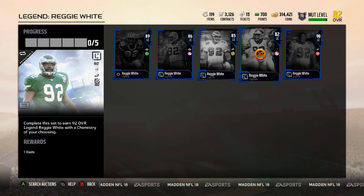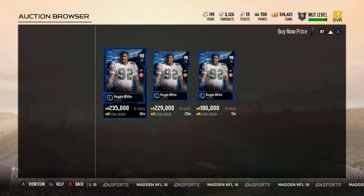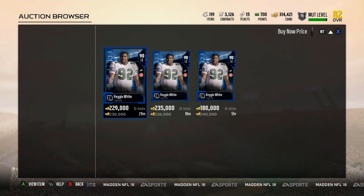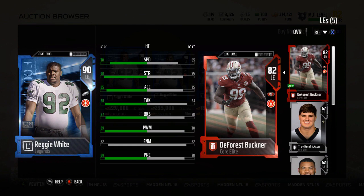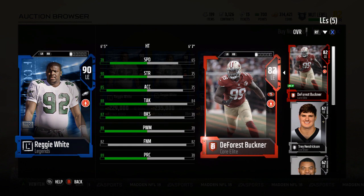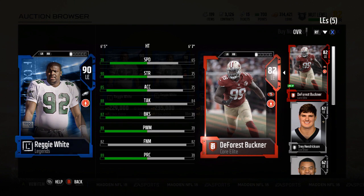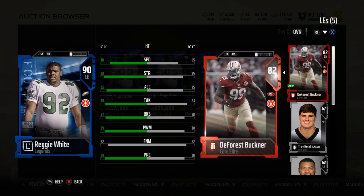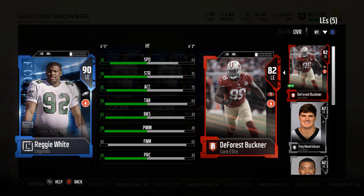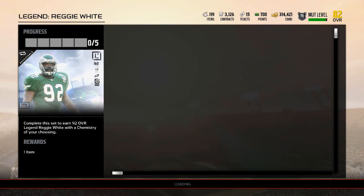And then the Twitch Prime top card — the 90 overall one. So we're at 262 right now, meaning it's going to be 492k to complete this set. Here is the 90 overall: Finesse Move finally caught up to DeForest Buckner. He's got 89 power, 89 play rec — went down again, I don't understand why — 87 block shed, 88 tackle, 85 acceleration, 90 strength, and 78 speed.